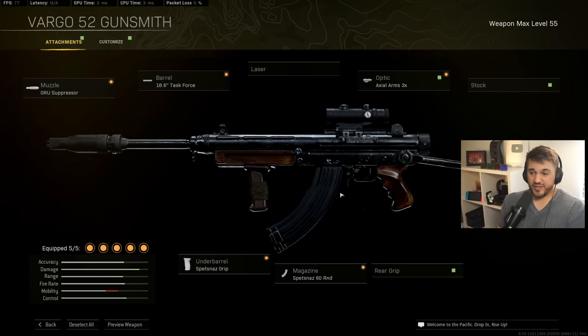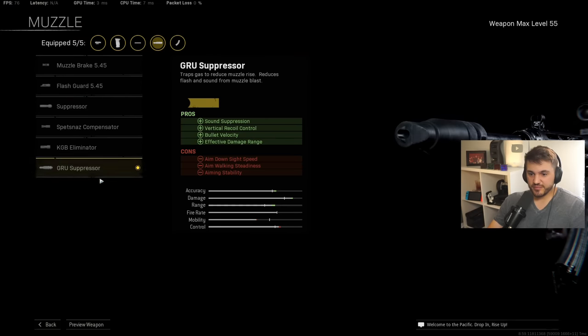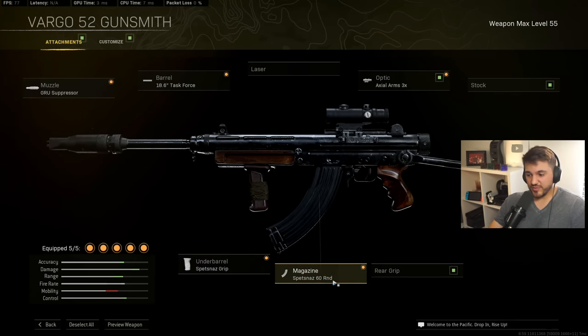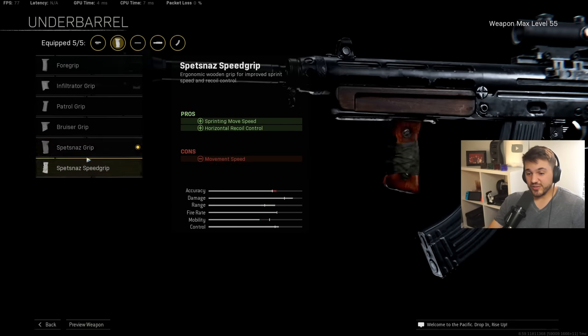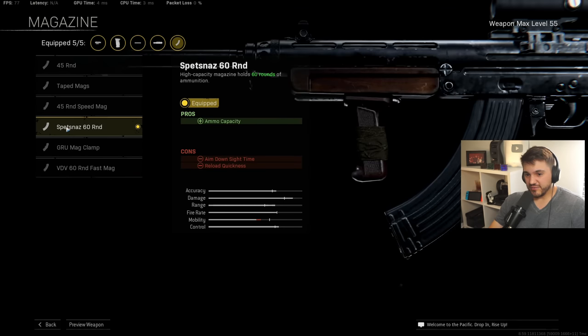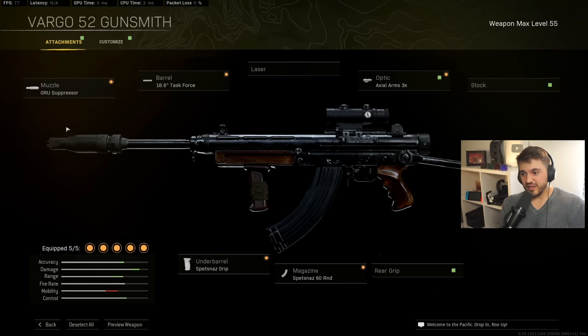I probably don't even need to make this part of the video, but the Vargo and XM4 - same build we've always had for the Black Ops Cold War long range guns: crew suppressor, task force barrel, axial arms 3X, SASR grip which is usually the last grip, and then the fourth magazine which pretty much always has the best balance of magazine capacity and ADS penalty. Same exact build for the XM4 since it's also a Black Ops Cold War gun. Good guns - they just fit into the long range meta nicely right now.